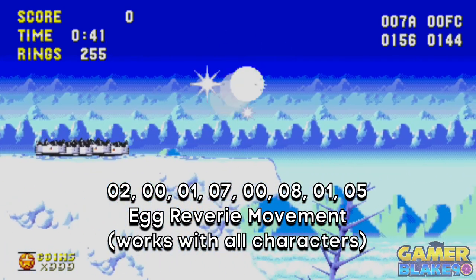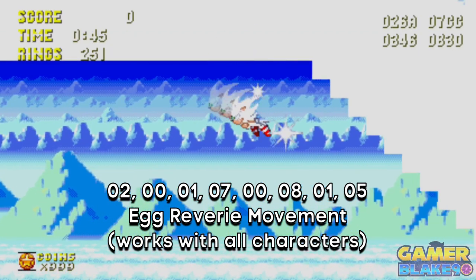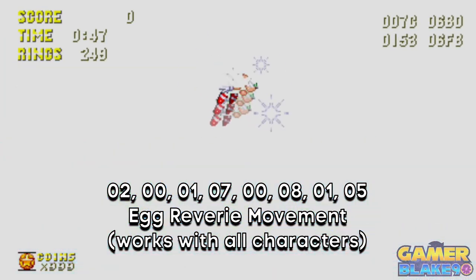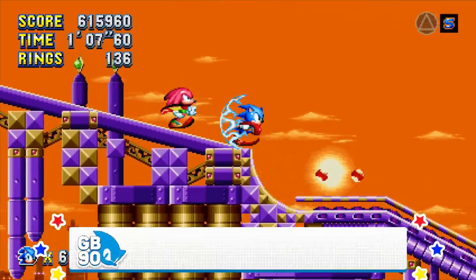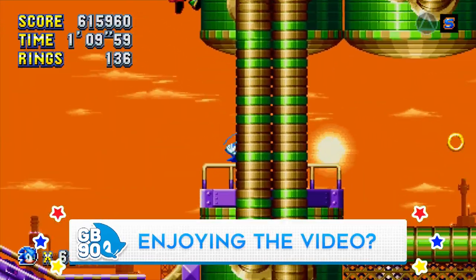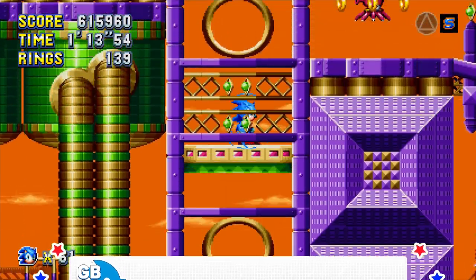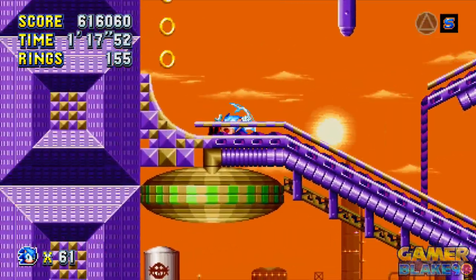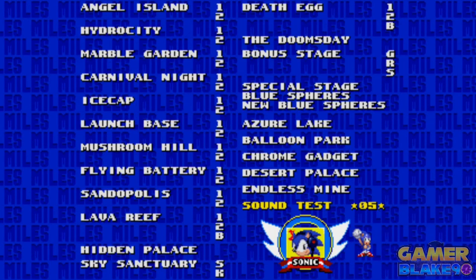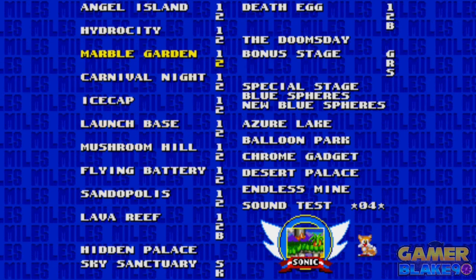Now we can get around to the Egg Reverie Movement code. This one is basically the release date for Sonic Mania: 2-0-1-7-0-8-1-5. These Sonic 3 sound test codes are based off of release dates, birthdays, or other special occasions — that's pretty cool. Whenever a code is input correctly, you should always hear a sound effect. If you don't hear a sound effect, the code is either wrong or doesn't exist. Just keep that in mind.